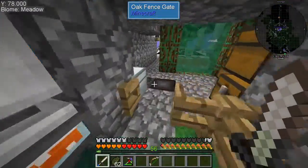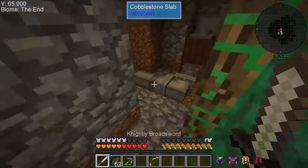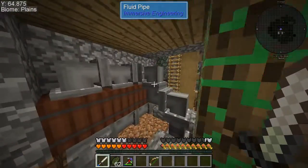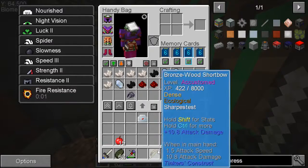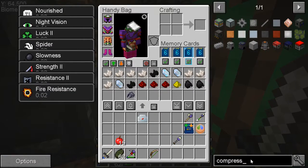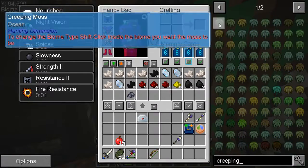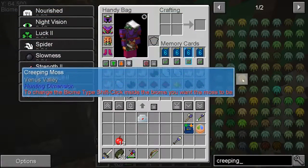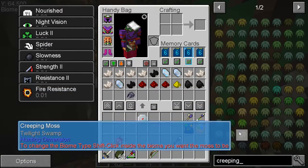I also messed around a lot with my mob farm with the Creeping Moss, as you might have seen when I first loaded up. The Creeping Moss is sort of a disappointment. You can change biomes, but pretty much all the biomes I have access to don't really do much. The basic biomes are basic — you get a lot of random stuff. None of the Twilight biomes seem to work; I'm guessing you might have to be below a certain Y level for them to work because that's how the biomes work in Twilight Forest.